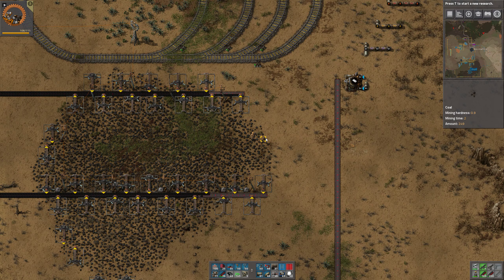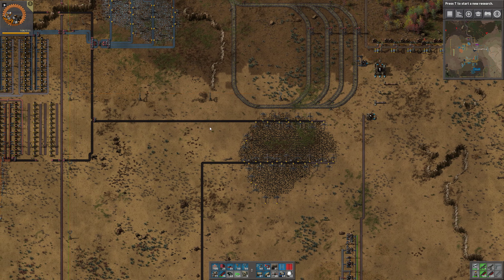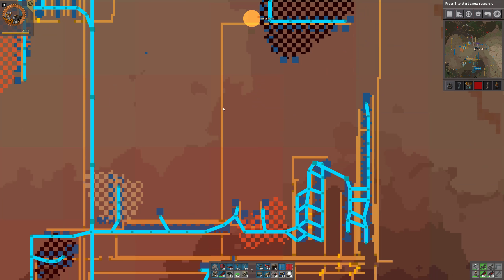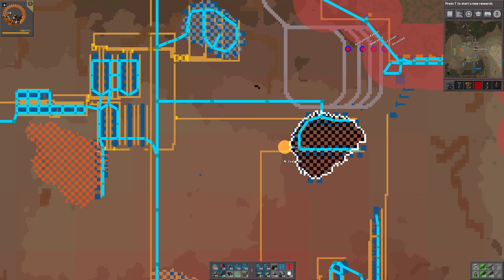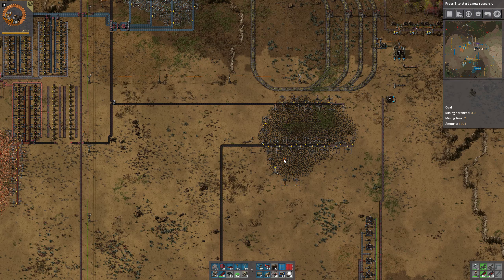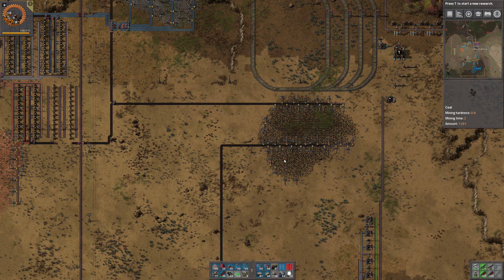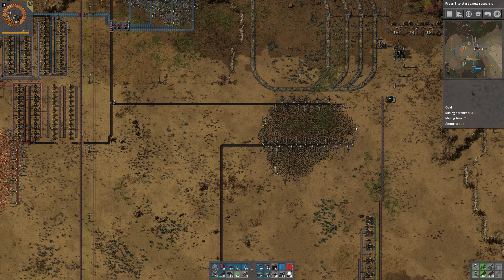Okay, so we have the plastic for one of the assembly machines at least. We don't have any power or anything like that, but that's the next problem. What is this coal about? Let's have a look at the map — yeah that's for the power, let's not do anything with that.